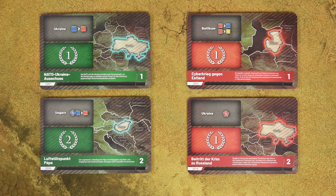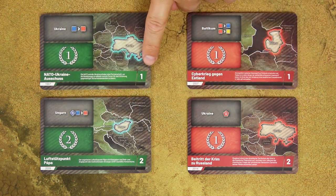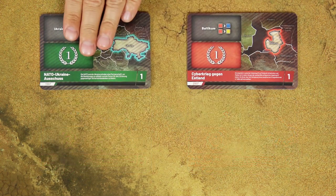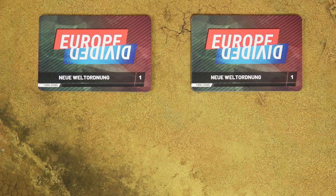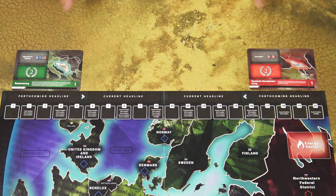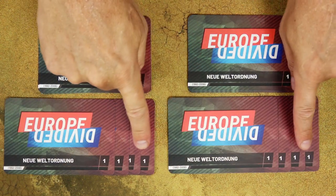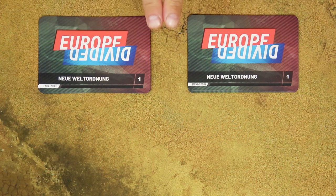First, take the headline cards and separate them by color and then by the period shown in the bottom right corner. Take both the Europe and Russian decks for period 1, shuffle them, take one card from each deck and place them on the forthcoming headline spaces. Then from both decks randomly remove 4 cards from the game and shuffle all the remaining cards together.